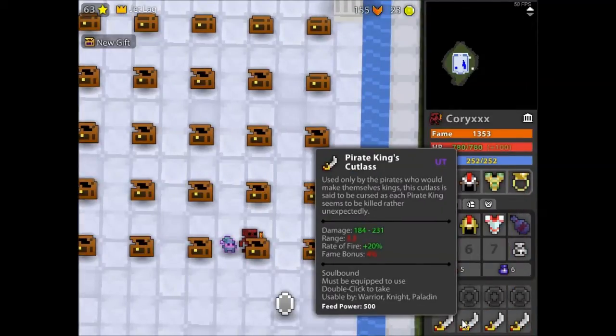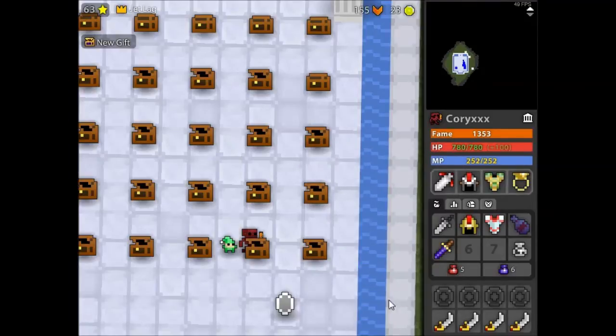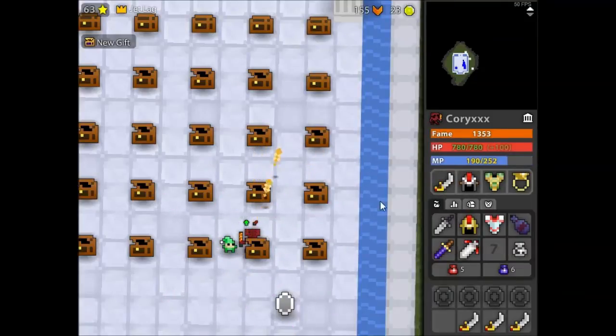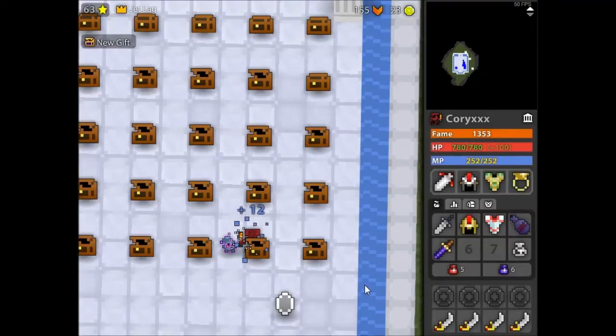I've got my exposed and some King's Cutlasses — pirate King's Cutlass, whatever you want to call it. I do like using this. I'm not using one right now, but the fire rate is really cool — you pop that in and you can just get really good DPS on the chest. There's been a lot of argument going around about it. A lot of people like it, a lot of people don't.